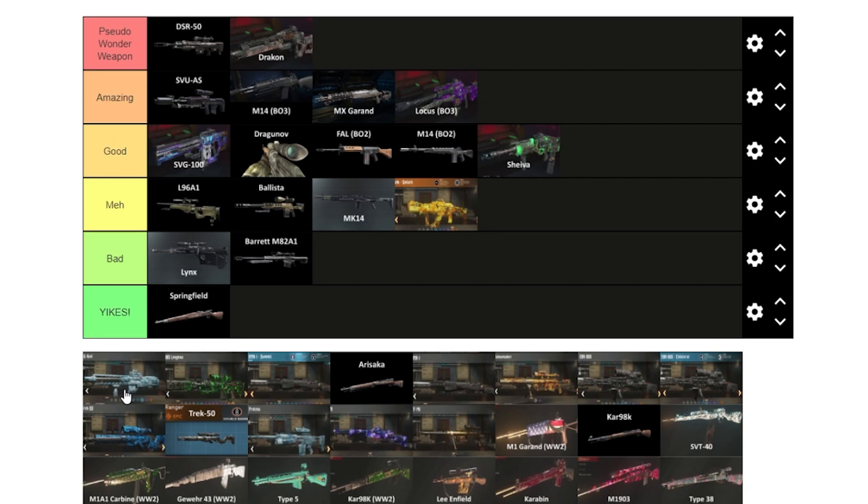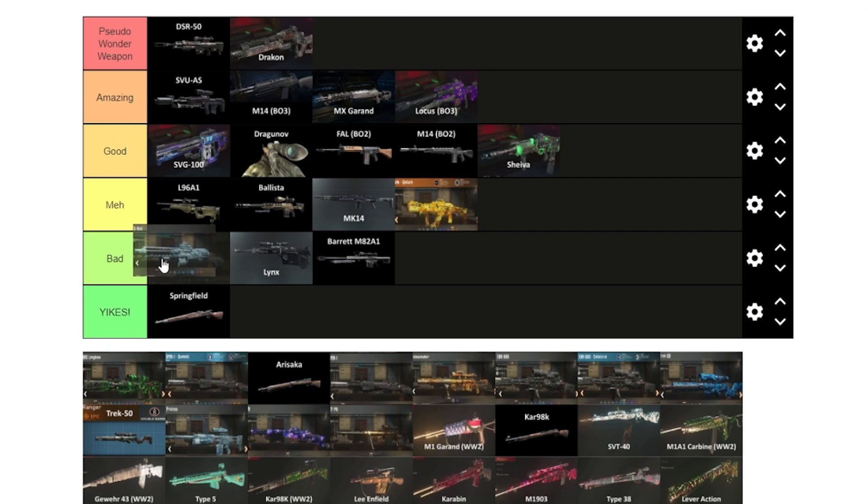The G-Rail — by default it's single-shot but there are variants that turn it into burst or full auto. If you ADS and hold down, it gives a charge shot. It's not that good single-shot. If you make it automatic it's okay, but semi-auto it's not really good. We'll put it at meh, above the Lynx and Barrett.